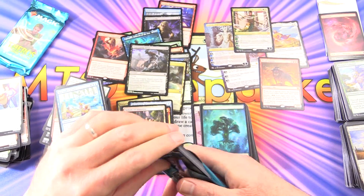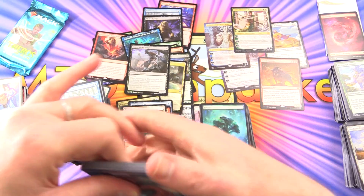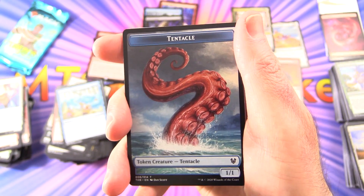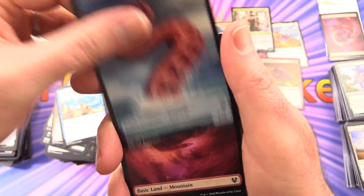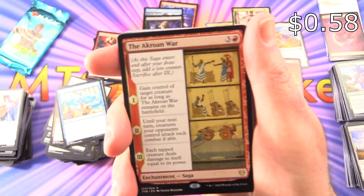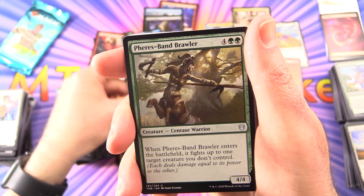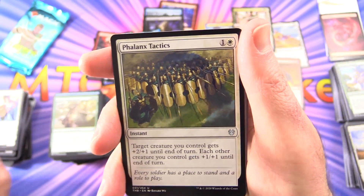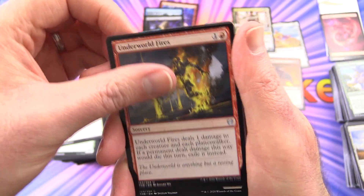Last two packs! If you enjoyed this video, please give it a thumbs up, hit the subscribe button for more Magic the Gathering unboxings, and be sure to tap the notification bell to be notified as soon as a new video is released. We've got a very cool Tentacle Token, a Mountain, and the Acroan War — very nice. Uncommons are Ferris Brand Trawler, Banj Brawler, Phalanx Tactics, and Underworld Fires.